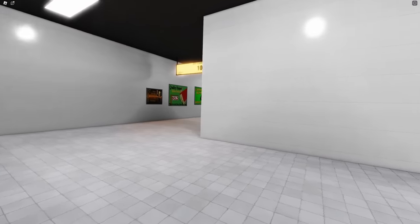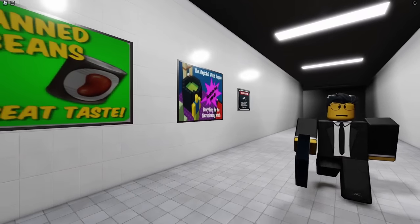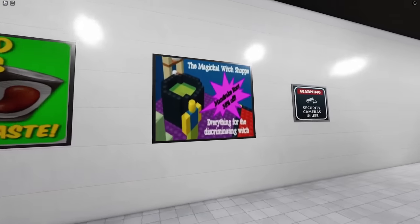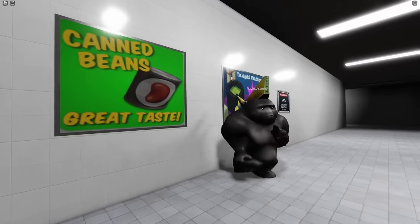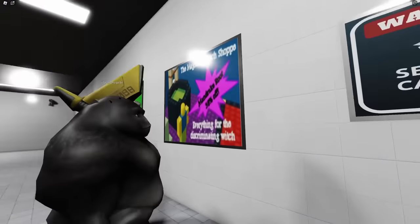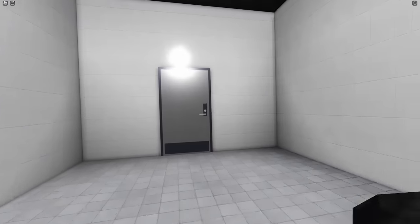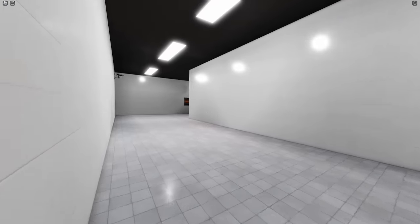I don't see anything different. Did you memorize the stuff on the left? I did not. I did. Canned beans — that seems normal. I don't remember that camera being there. No, the camera's there, I remember that. Two vents. Yeah, everything looks the same, actually. Let's just head forward. We're good at this — we locked in.